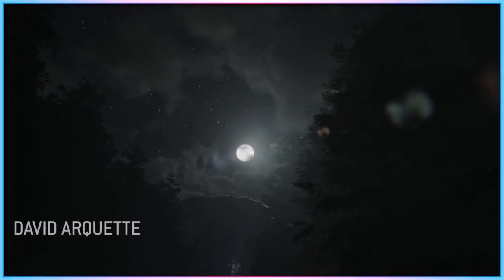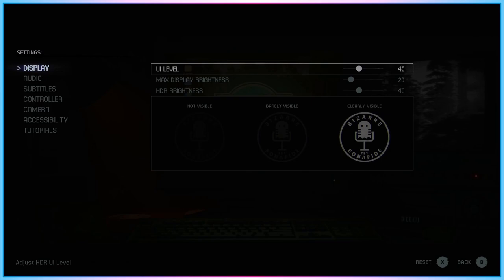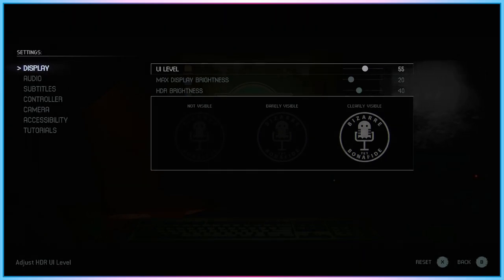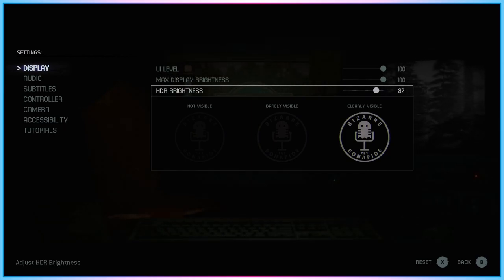Starting with the accessibility settings that are offered outside of The Quarry's dedicated accessibility menu, players have a few separate sliders for changing the game's brightness, but they're all a little confusingly presented. Rather than a single brightness setting, there's one slider for UI brightness, one for max display brightness, and one for HDR max brightness. While the UI brightness slider has a noticeable impact, the max display brightness and max HDR brightness settings both have a much more negligible impact on overall brightness. This is disappointing, as several sections of The Quarry are very visually dark, and for players with poor eyesight it's very difficult to use brightness settings here to help improve visibility of the darkest scenes.